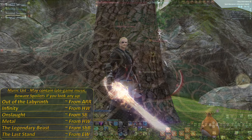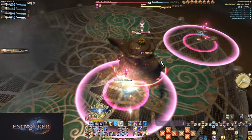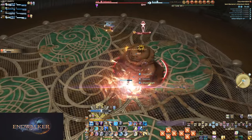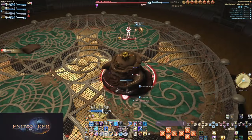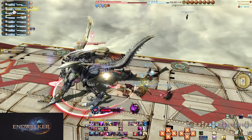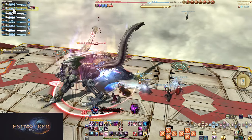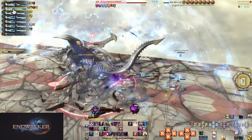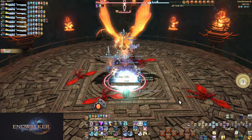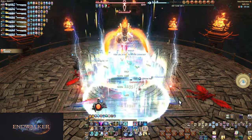Let's establish the base concept. Cooldowns, when talking about tanks, specifically means defensive cooldowns — abilities with long cooldown timers that augment your defense, as opposed to cooldowns that increase your offensive powers. This is also referred to as mitigation: you are mitigating damage with cooldowns. Despite cooldowns being able to mean offensive skills and mitigation being purely defensive, they are often used interchangeably, and I will be doing so in this video.